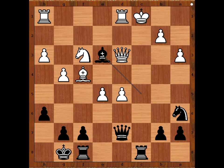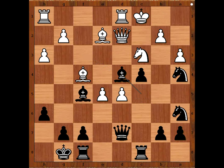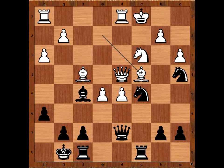So in the game we have knight to d4, bishop takes knight, queen takes bishop, knight from c5 — threatening knight to b3 check, winning the queen. Bishop takes on c4, preventing knight to b3. Black to move.